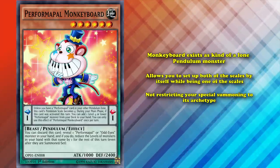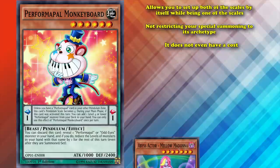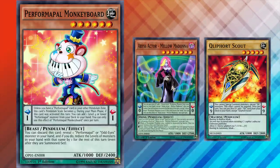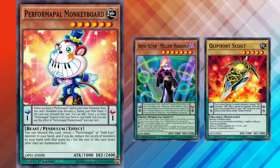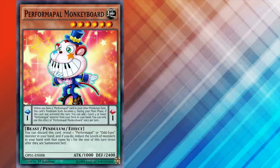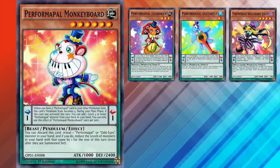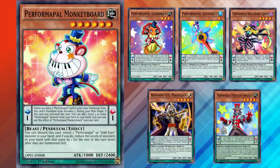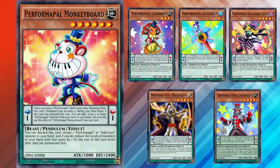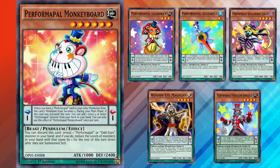As a bonus, without having to have any special summon condition or a card on the field, it doesn't even have a cost, whereas Madonna and Scout both require you to at least pay life points to activate their searches. The fact that a lot of the cards Monkeyboard can search out can also search out other cards or gain more advantage was just icing on the cake. Without the availability of Lizardraw, Guitardle, Skullcrobat Joker, Wavering Eyes, or Sorcerer, it would still be good. The fact that it can search out five other cards that allow you to gain more advantage is kind of the reason why this card has stayed banned for so long.